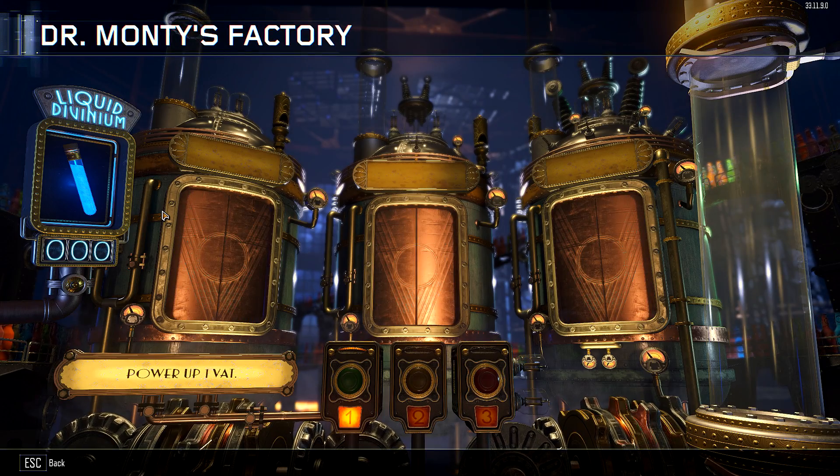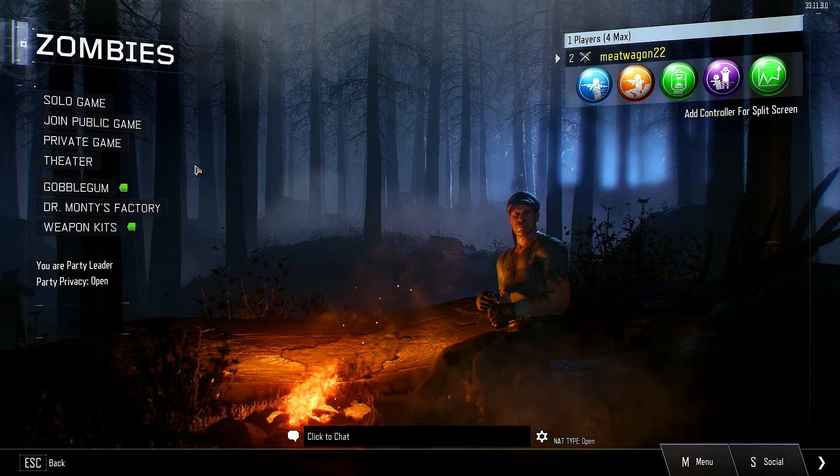So it looks like these Gobble Gums are gonna give you some kind of secondary style perks. Dr. Monty's Factory. Liquid Divinium — power up one vial. We'll have to see what that is; there's nothing in there yet.